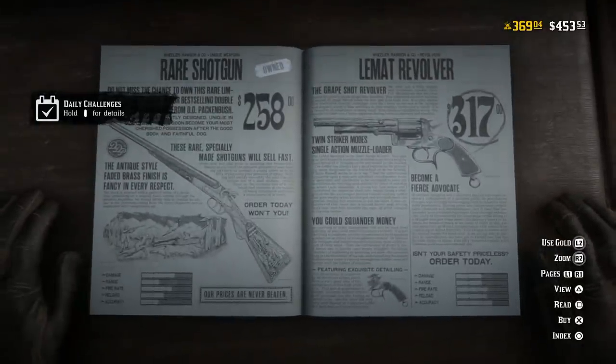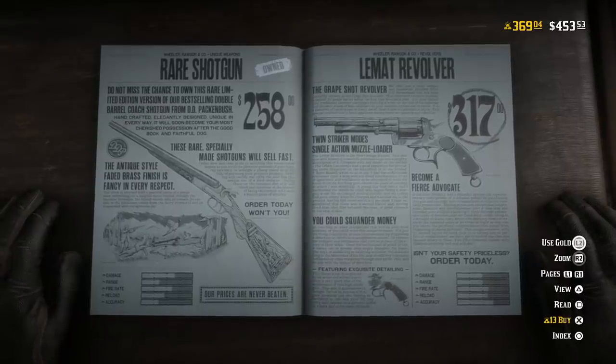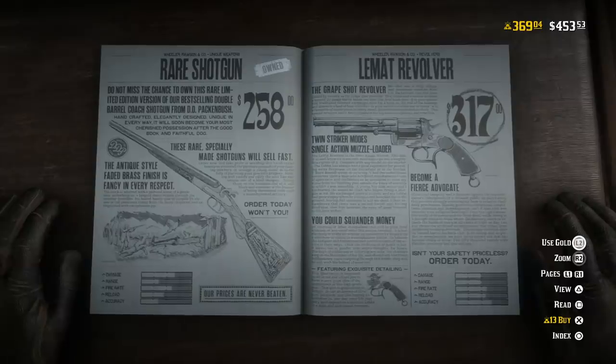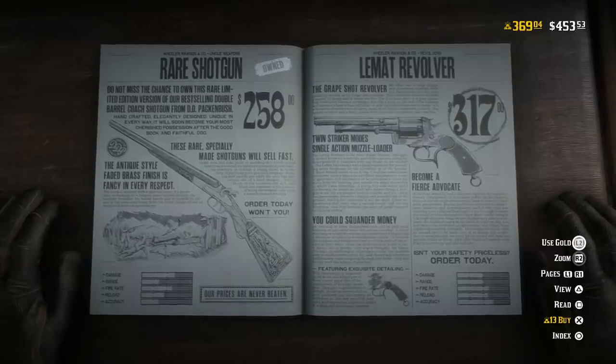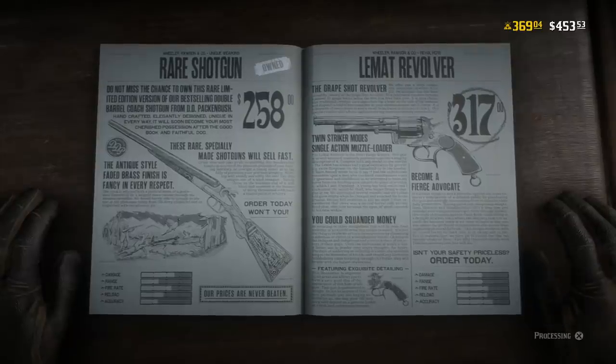You guys can see the stats right there. Damage is at 2 bars. Range, 2 bars. Fire rate is about 2.5 bars. Reload is about 2.3. And accuracy is about 2.4 bars.